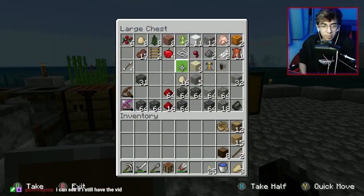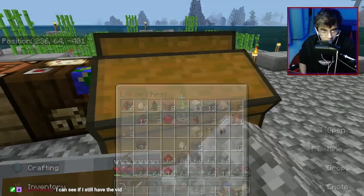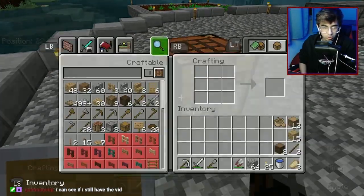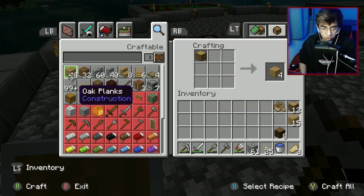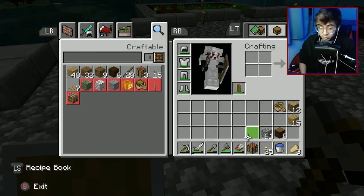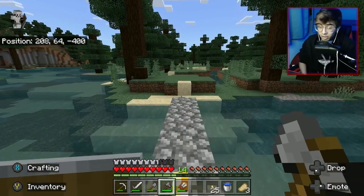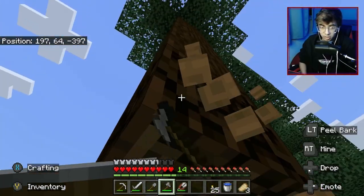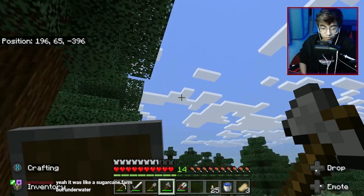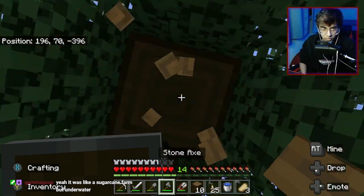If it's a very simple farm where you just have a piston and an observer that detects and just keeps going, a very big farm, that would be pretty good - I wouldn't mind doing that. It would take probably an entire stream because I don't have the resources yet, so I'd need to gather some and then build the whole thing. It was like a sugarcane farm but underwater - I think that's something we could actually do. I wouldn't mind giving that a go.